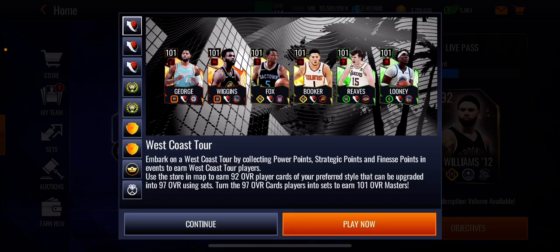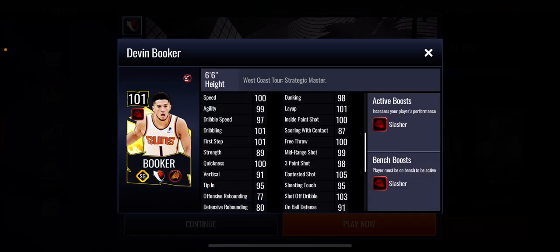Then we move on to Devin Booker — another Devin Booker card. He's a shooting guard with a plus four slasher boost to team, which is very good. All these masters have a boost to team, which is very helpful for your overall if you need a booster. These are definitely the ones to get and they're all free, so you should reach a very high overall after this promo. His three-point shot is 98, midring shot 99, speed looks very good, dunking and layup look very good, and contested shot is 105 which is insane. Devin Booker card looks very good.